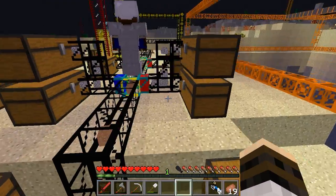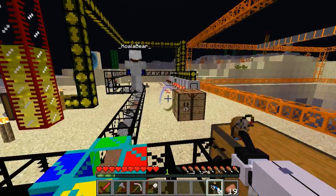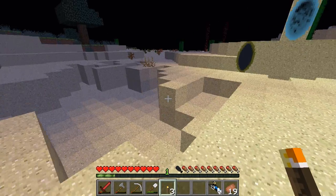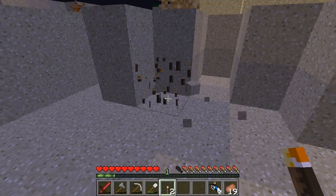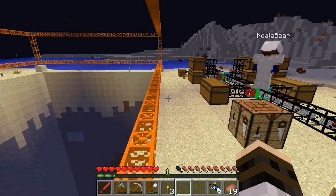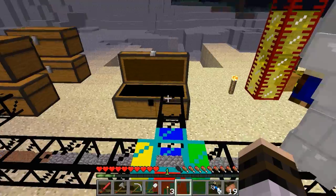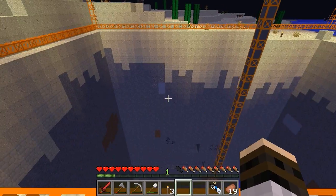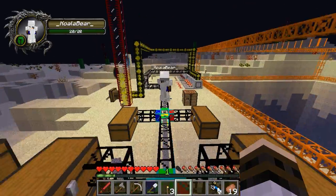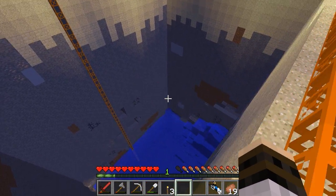We're getting some redstone now — this is the first redstone. And there's a lot of clay, so we could actually make brick stuff. The reason there's so much clay is we're using a mod that makes clay spawn with the same rarity as iron.